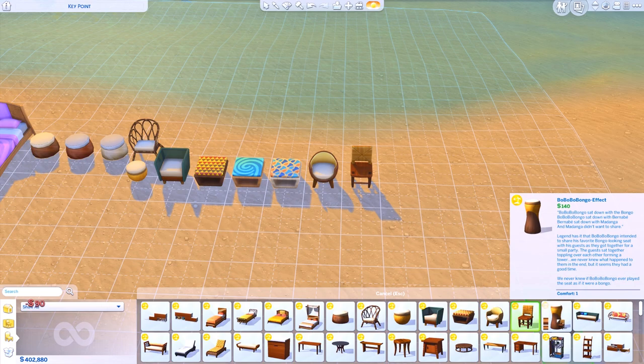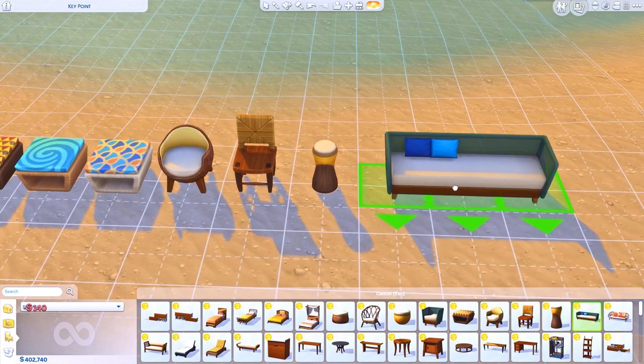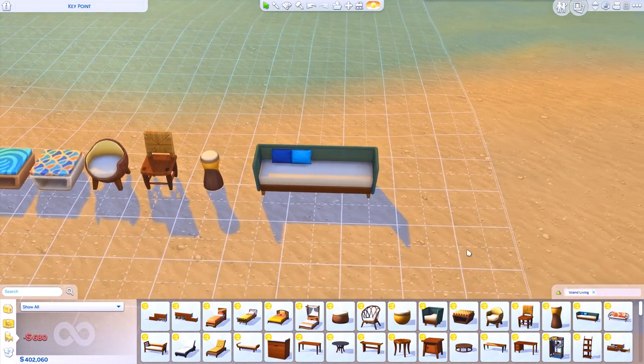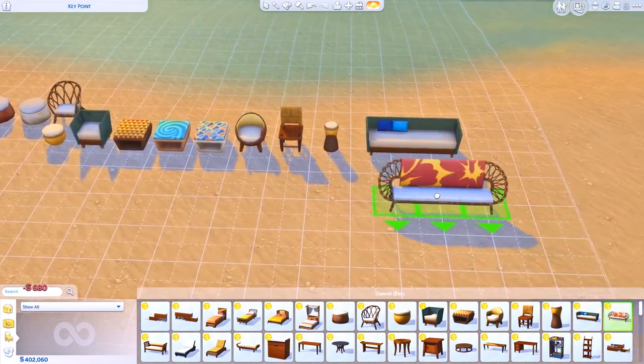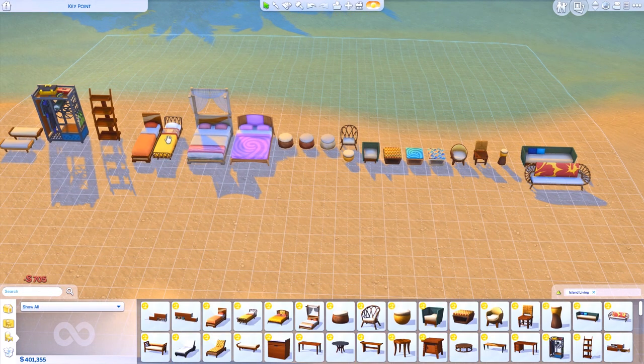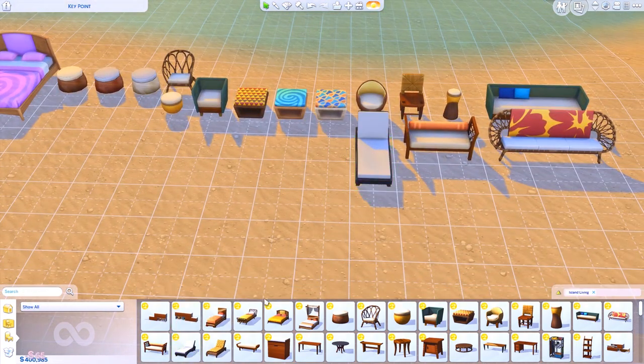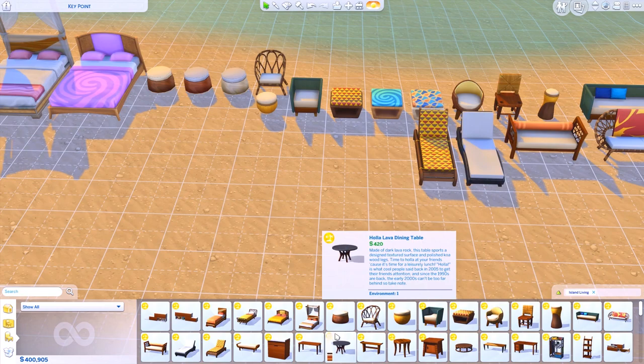Then we got the bongo effect — I cannot pronounce the name. Super cool. Then we got this sofa and this sofa, so basically everything kind of meshes together: this sofa with this bed and this chair — everything goes together pretty well and I love that.